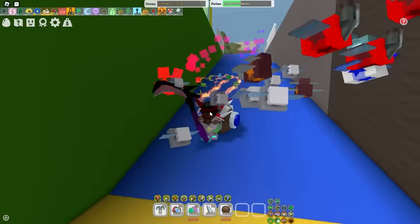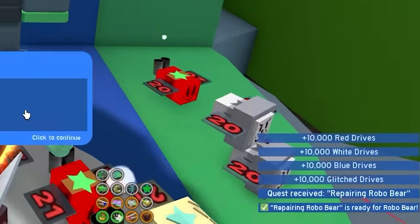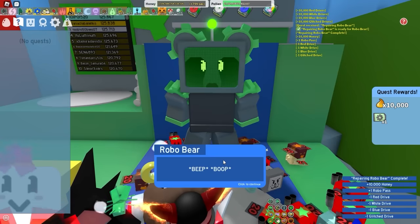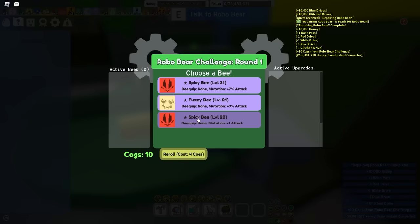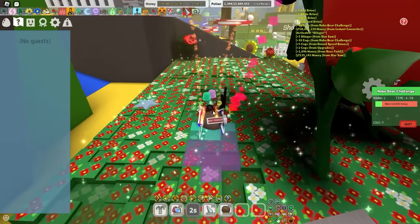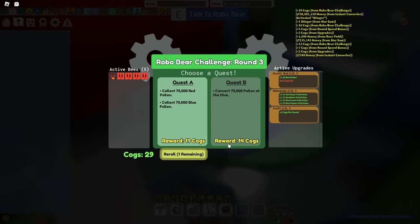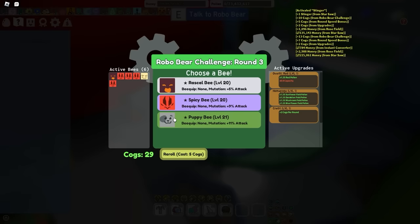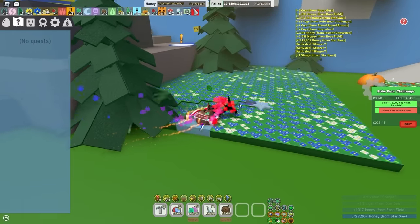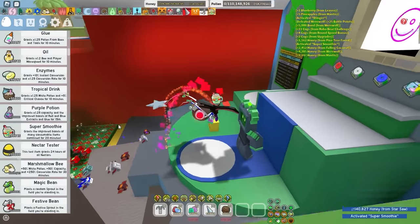The last challenge, which might just be the most difficult one: round 20 inside of the Robo Challenge. First, let's get the drives needed to repair the Robo Bear. Onik gave me a little too many drives, but whatever — I'm gonna use those to my advantage. Round 1: spend one pass, collect 60,000 pollen. I'm mostly gonna go for red quests in this challenge — it shouldn't be that difficult early on. Rounds 2 through 5 done. I should probably pop a super smoothie for the haste. Mosquitoes gotta be the most annoying creature in the world — round 5 done, I hate these mosquitoes.